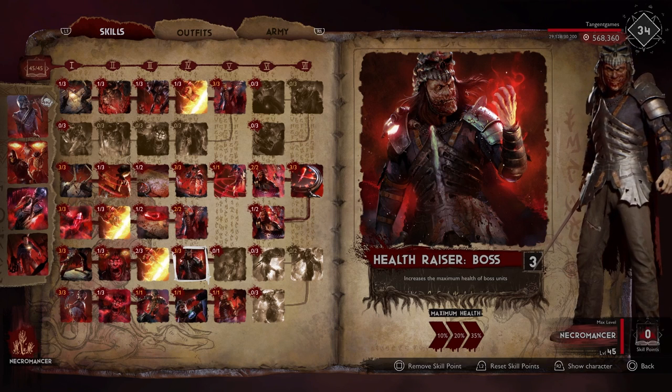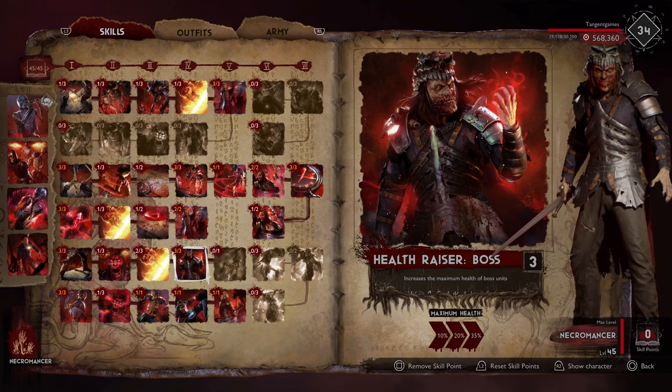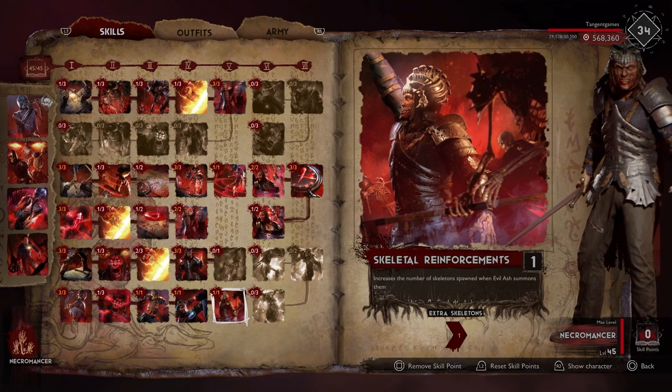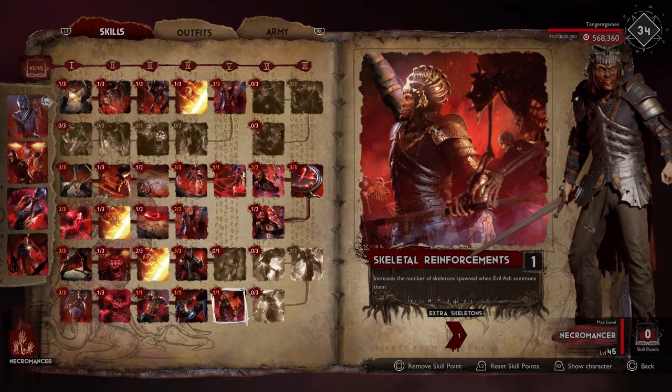This is an incredibly long time for the survivors who are going to be under constant pressure. Health Razor Boss is very important because you're trying to prolong the fight — stay alive, bring your stuff off cooldown, more summons, more resurrections, bigger badder boss phases. Skeletal Reinforcements: having an extra skeleton with all of these bonuses is absolutely nothing to sneeze at.